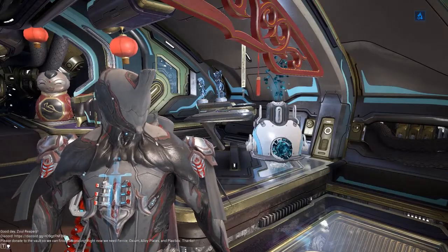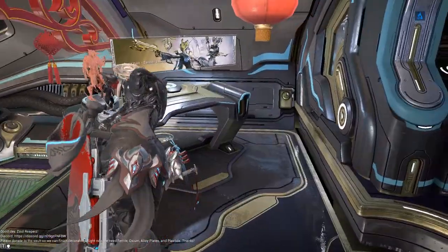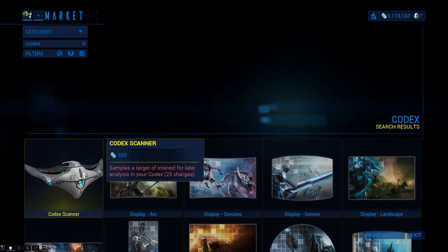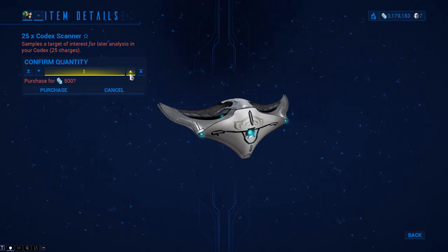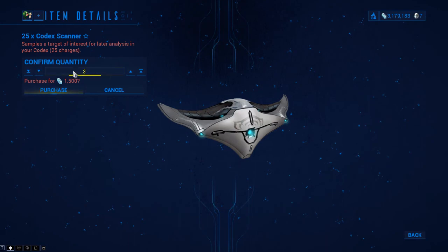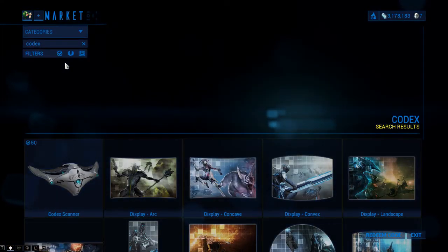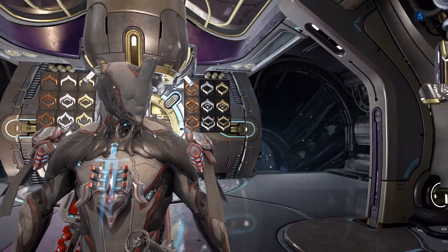If you don't have any Codex Scanners, go up to the Market and search 'Codex.' Click on one of these — they don't cost that much. I suggest getting at least 10 or 20 of them; these come in sets of 25, so that's more than enough. If you're low on credits, even one or two is fine. That gave me 50 of them — pretty nice. That is how you get your Cephalon fragment scans.